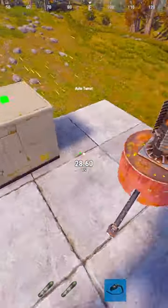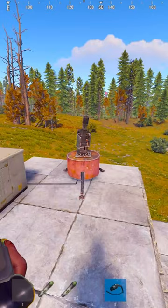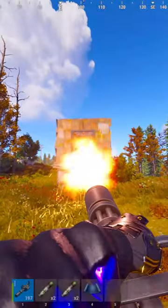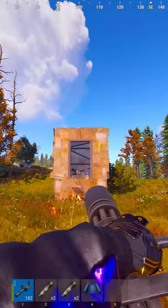The miniguns can be placed into turrets, and the barrels will spin up regardless of it being powered or unpowered. You can also use X-Blow ammo in the miniguns, but at the cost of doing reduced damage to whatever you're raiding.